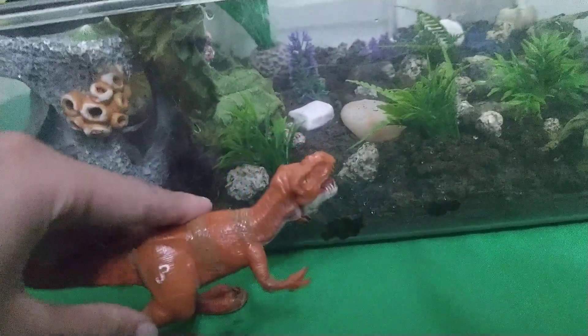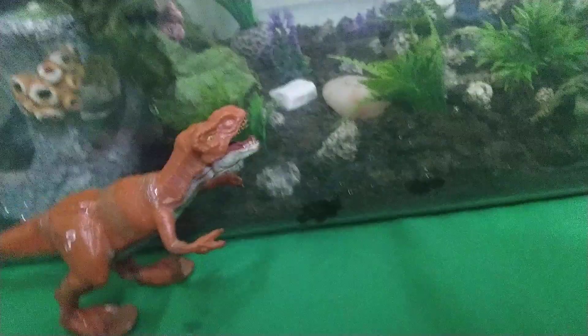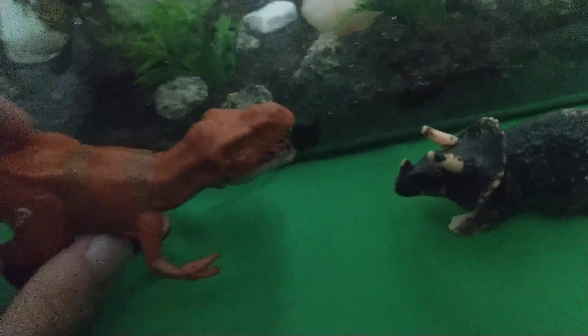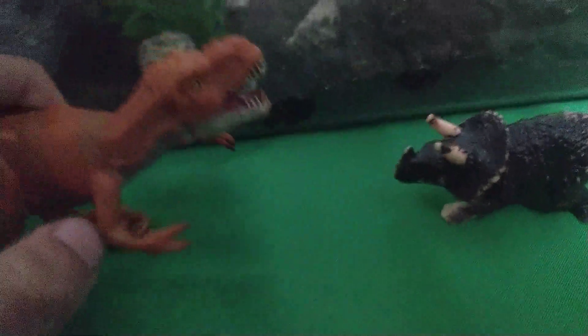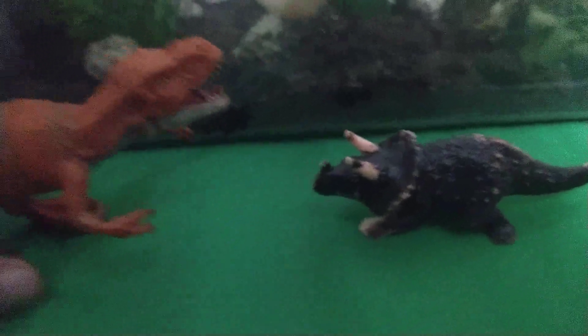As you can see, this is Tyrannosaurus Rex from Jurassic Park — Tyrannosaurus Rex. This is a Triceratops. These two dinosaurs lived in the late Cretaceous. That's where they lived and they lived close to each other. So, a fight between these dinosaurs is definite, at least once in history.